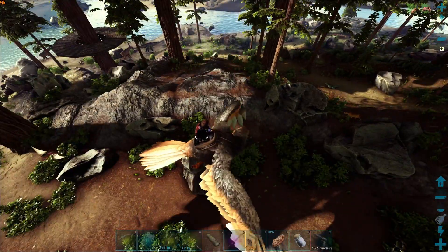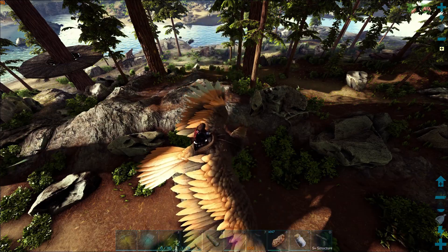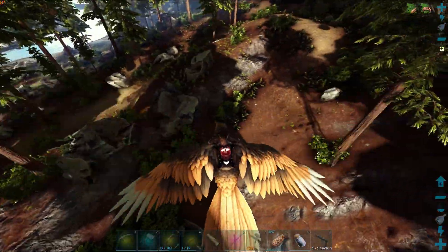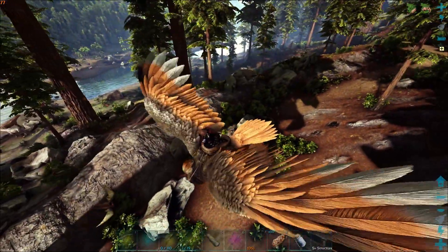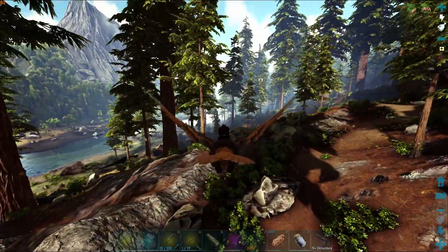I would like to tame it, so that's what we're gonna do today. I'm not exactly sure the best way to actually do this - I think if we set up a bit of a trap and then just lead it over there, that's probably the best way. So we're gonna head back to the base, grab some materials, and hopefully that Thyla doesn't disappear. Alright, I've got the materials to make the trap.